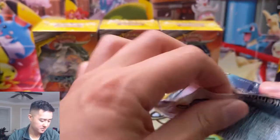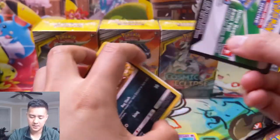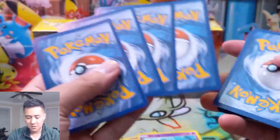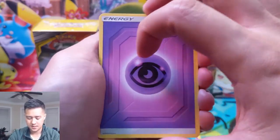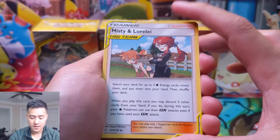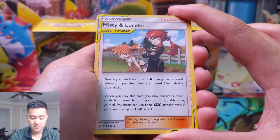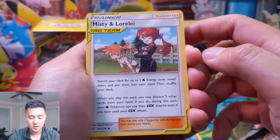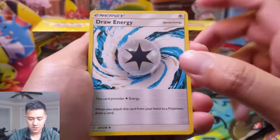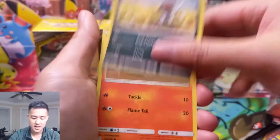Impersonation does let you use two supporters which isn't bad, but I'm not sure it's good enough. Another Simisear, another scrub, and a Whimsicott — put a card in your hand and draw three cards — more Lost March support, which is still a thing. A white-coat card for some draw while you set up. And our first good pull: Misty and Lorelei — search your deck for three energy, reveal them and put them into your hand, then shuffle your deck. When you play this card discard five cards, and a Water Pokémon can use their GX attack again.